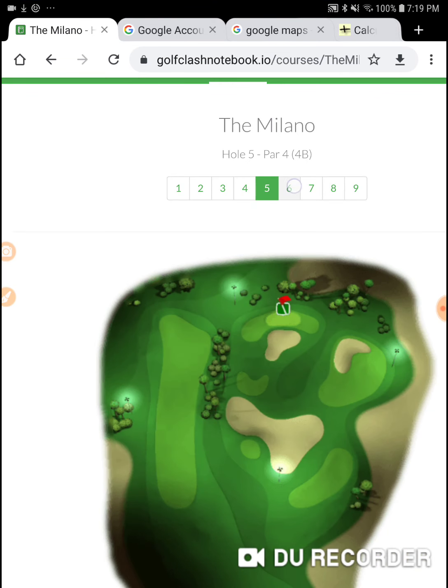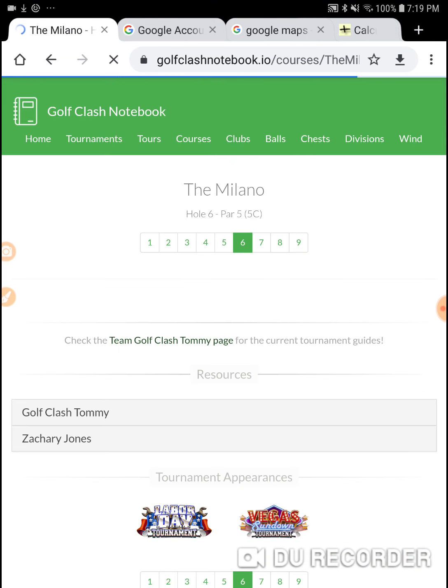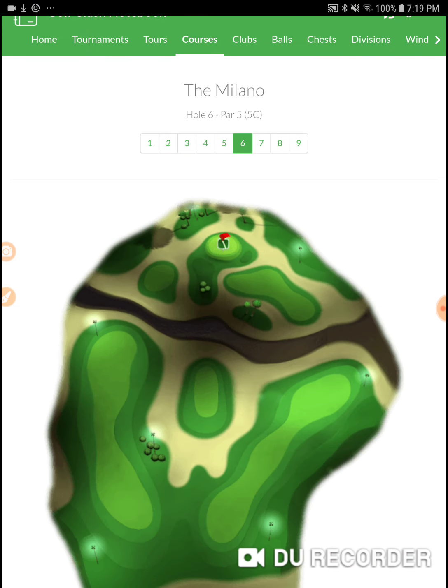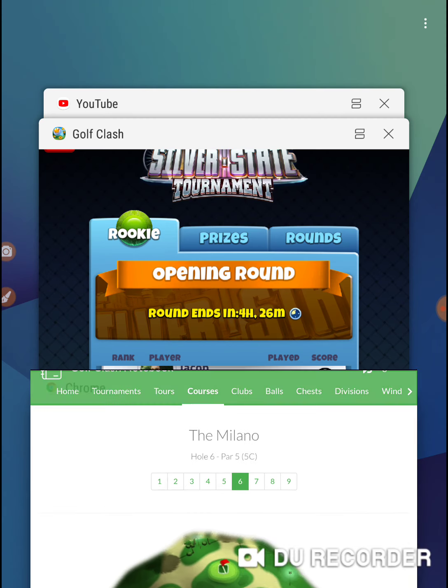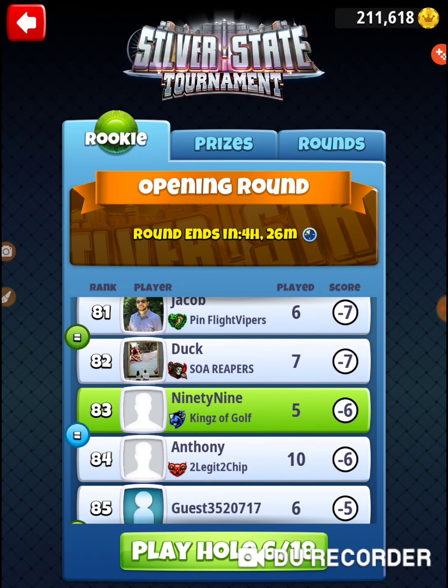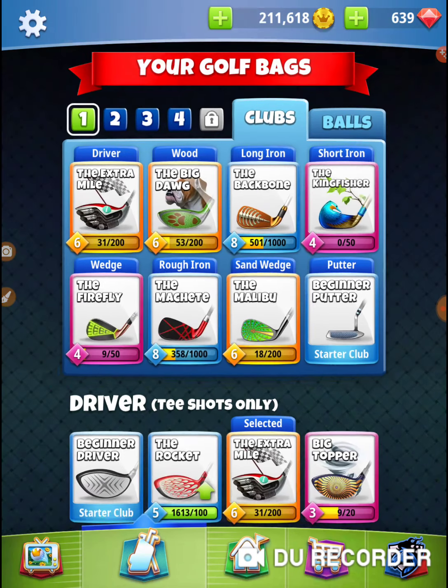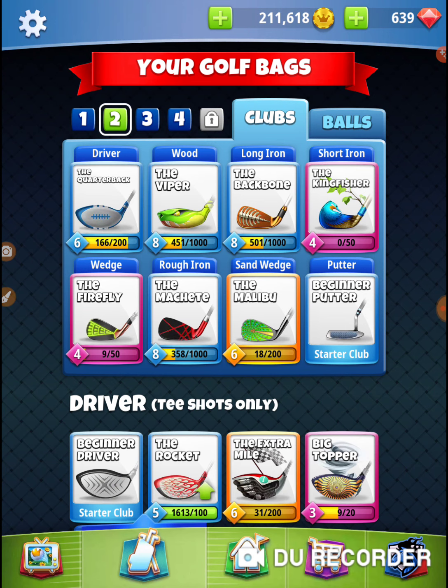Hole number 6 is a challenging hole for lower level clubs, but you can get this done. I'm not a fan of the left-hand side. Even if you have lower developed clubs, you can get out here on the right and get it done, especially when you get to Tour 4 and get a quarterback. A quarterback is not an upper level club — it's a Tour 4 club, and you can get it to usable levels.